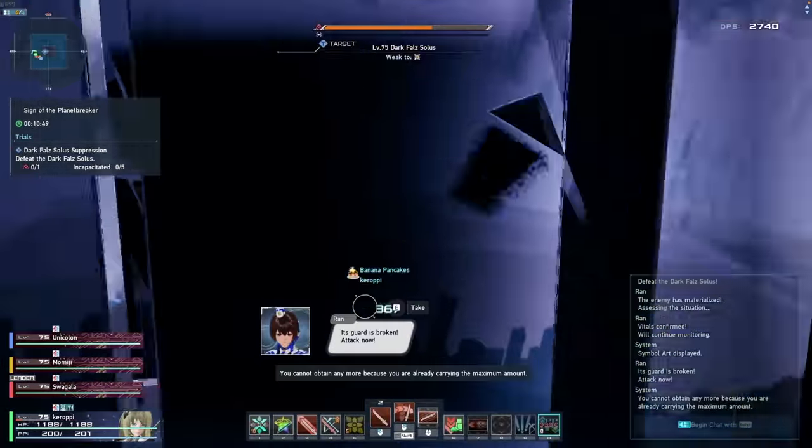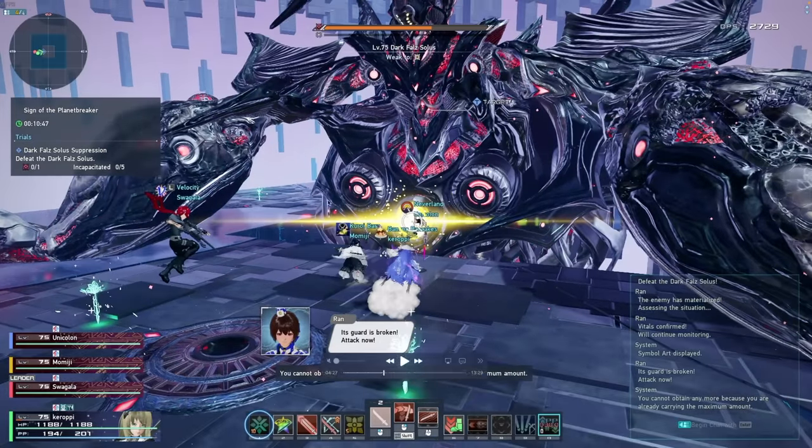After you break both of his arms, he's actually going to get stunned. Do not mistake this as a break — this is not a break. He's simply in a down phase because we broke both of his arms, so he's semi-stunned and we can deal a ton of DPS. Do not waste your photon blast here, because right after this, he will immediately break, which will give you another window to do tons of damage.